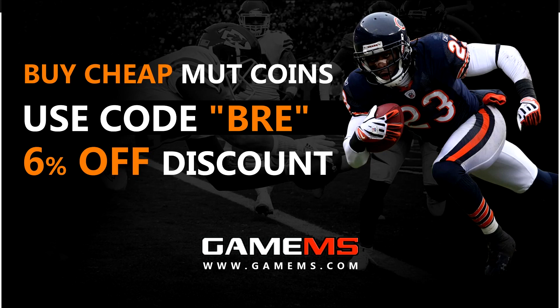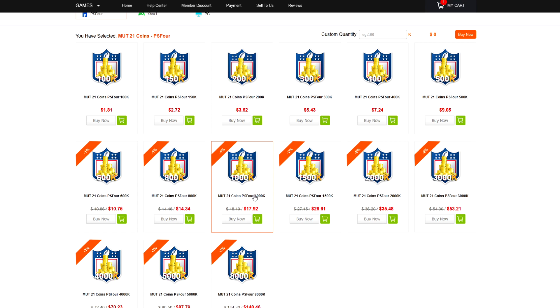My sponsor is running an amazing special right now. You can get a million coins for less than $20 — it's cheap, fast, and reliable. Link to your street spot down below. Use code BREE and tell them BREE sent you.